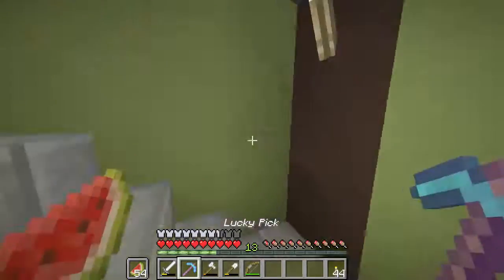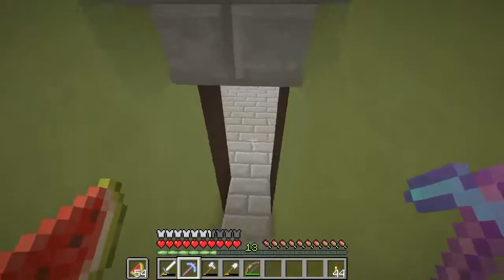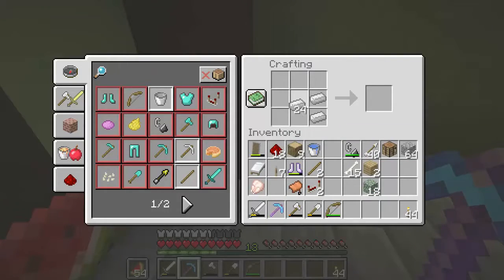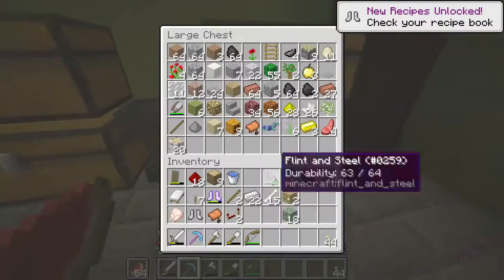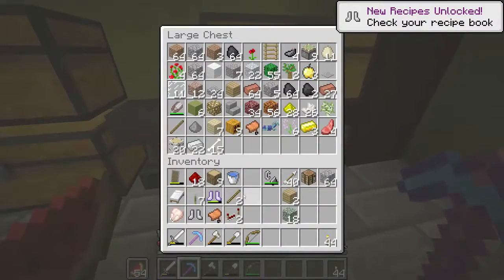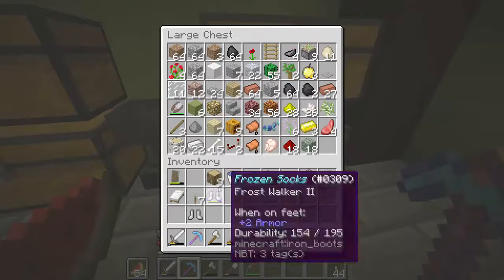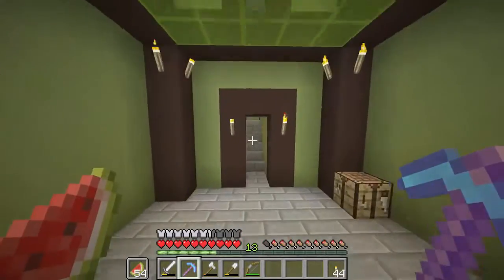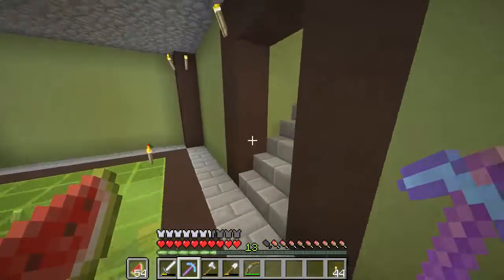I'm going to use this because why the hell not. Let's take these off for a bit. Let's do things like crafting a new pair of boots — let's put stuff I don't need in here for now. Looks good. Now we should go up and take a look at how everything works.